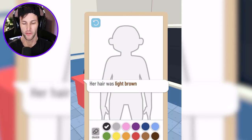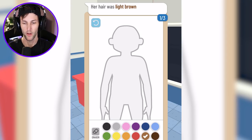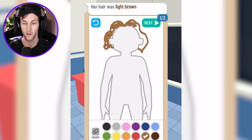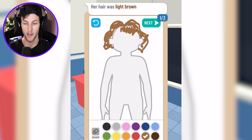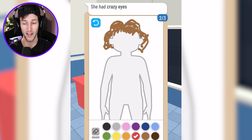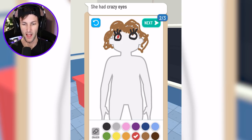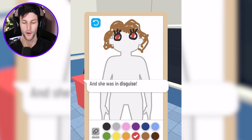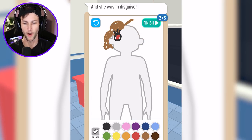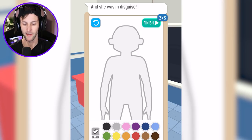The red nose fraud — her hair was light brown, the same color we chose for the hat, so we'll draw some light brown hair with bangs. Clue number two: she had crazy eyes. Let me try my best drawing crazy eyes — I'll make them red and crazy. Third clue: she was in disguise. Wait — I think they're actually trying to troll us here. We're going to erase everything we just drew. She had a red nose, crazy eyes, and she was in disguise — this is the hard one.